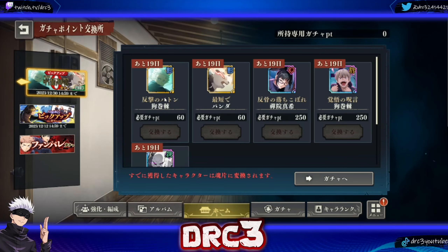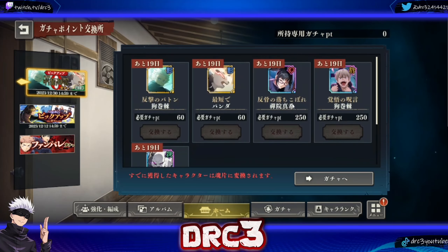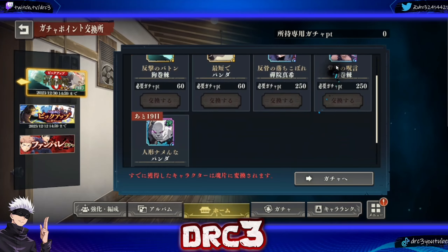Pity does not carry over between banners, but for SR characters it's a one-to-one point system — a 10 multi gives you 10 points, so it's 60 points or six multis to get the SR characters. It's 250 points to get the SSR characters, and these are the three SSRs that are rated up.